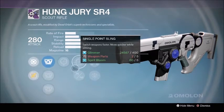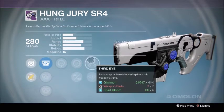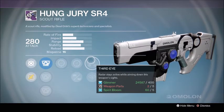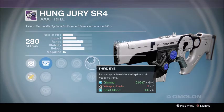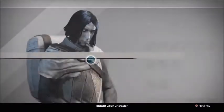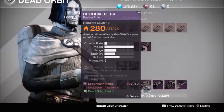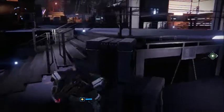You get Single Point Sling, Feather Mag, Third Eye, and Danger Close. This is a really good weapon - it can really do some damage and I think this archetype could wreck in Rise of Iron. Next we're going to head over to the Crucible Quartermaster.